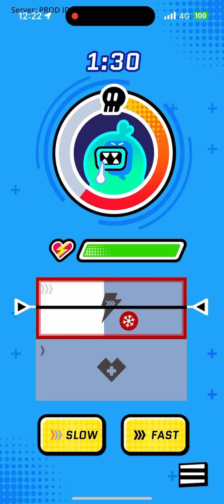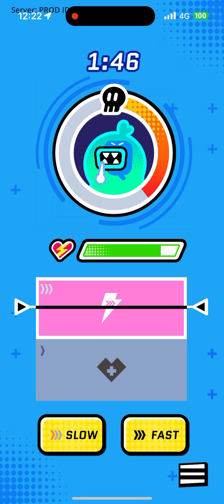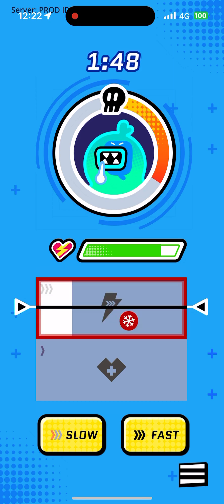The enemy's energy is displayed in the circular meter around their portrait. Anytime you deal damage, you'll see the enemy's energy decrease. You'll see your team energy displayed in the green bar. When the enemy deals damage to your team, your team energy will go down. If your team energy gets down to zero, your team will lose the battle.